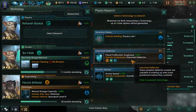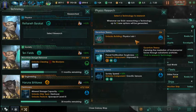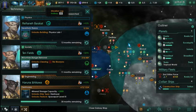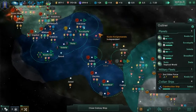Gravitic sensors, improved deflectors, or a physics lab one. This one's cheap and quick and important, so I think we just do that real quick. But we do have deflector shields now, which we will look at when we finish all of our other micromanaging stuff.